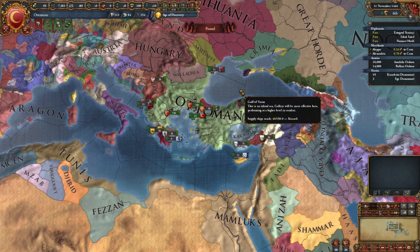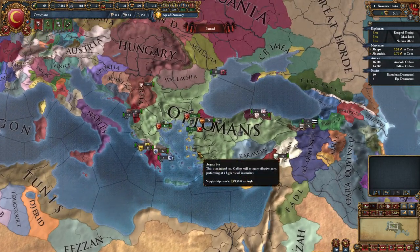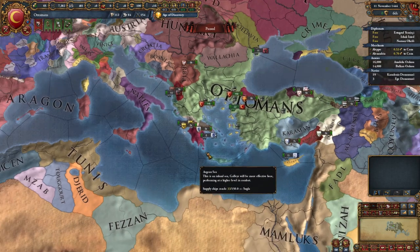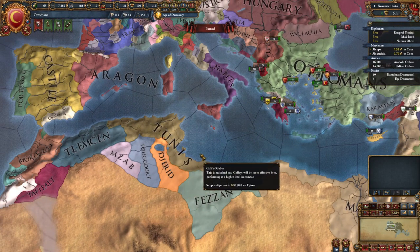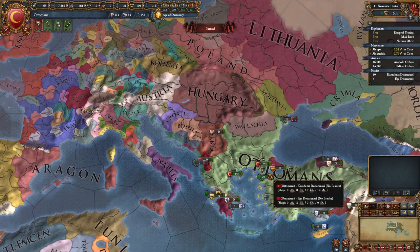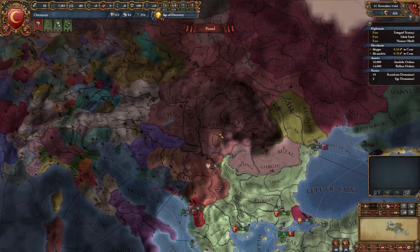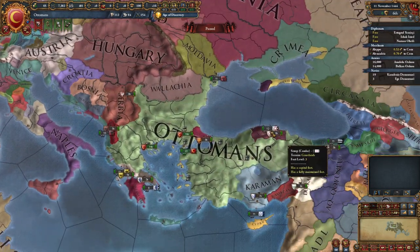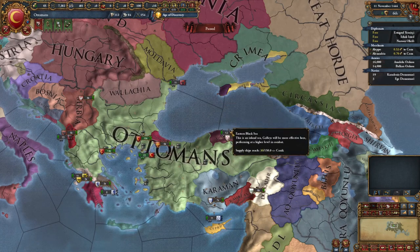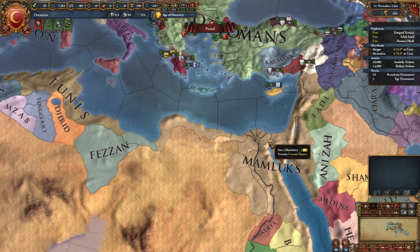We're not going to go through any of that stuff because we don't have context. We know we are the Ottomans and we know where they are - there's a big crest up here. There are some things flashing on us, and when we're looking at the map, these are the other countries in the game being played by the AI. We picked the Ottomans, but Serbia, Hungary, Poland, and so on are all played by the computer - these are our little neighbors.